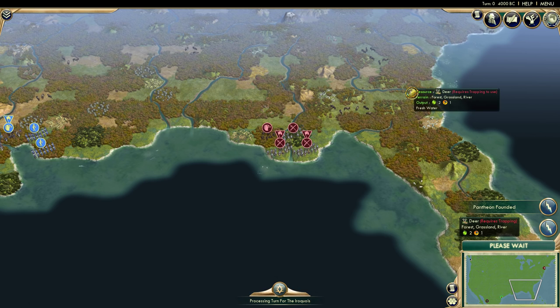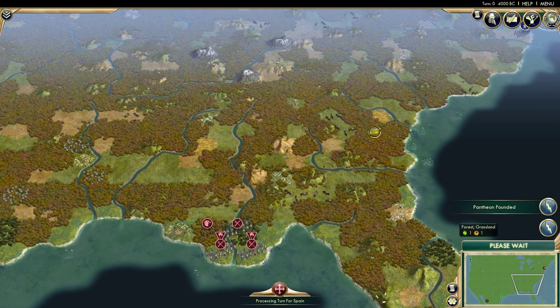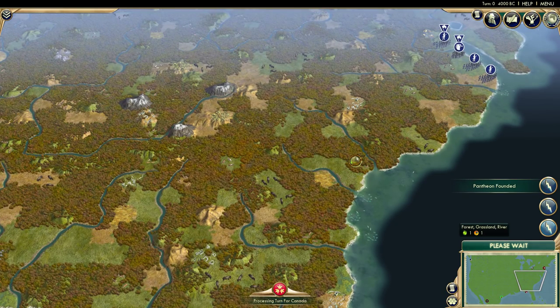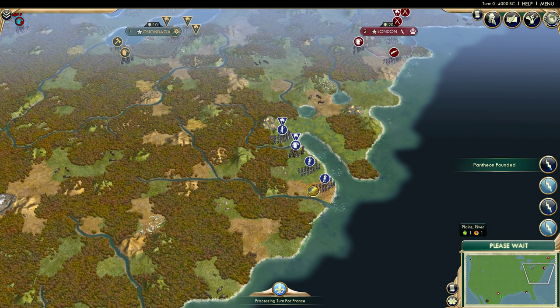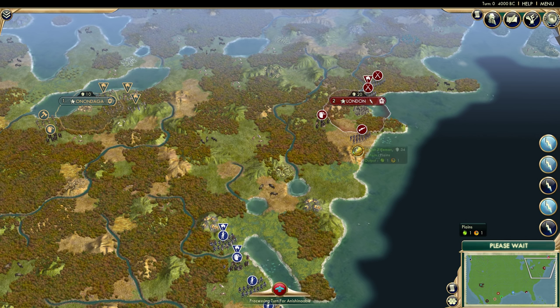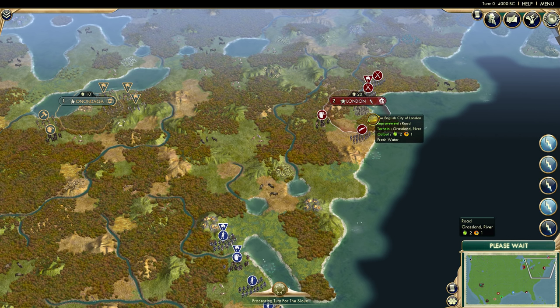Originally the plan was just to do Spain, France, and England, but I included the USA, Canada, and Mexico for viewers who might want to root for those nations. They're getting the same abilities and bonuses. I'll go into the Info Addicts to show you just how drastic the technology gap is — and I've also given the Native tribes faith early on so they might found their own religion depending on the pantheon they choose.